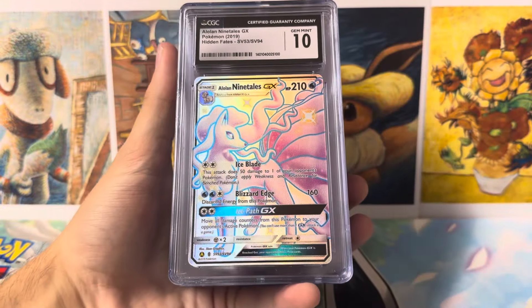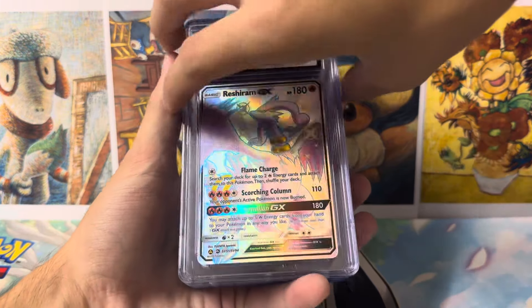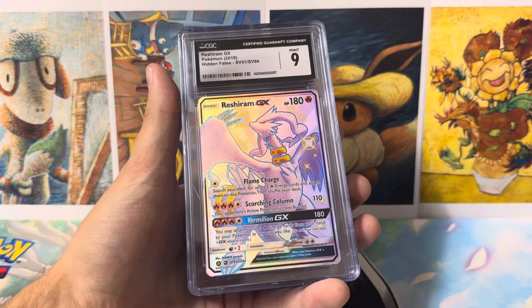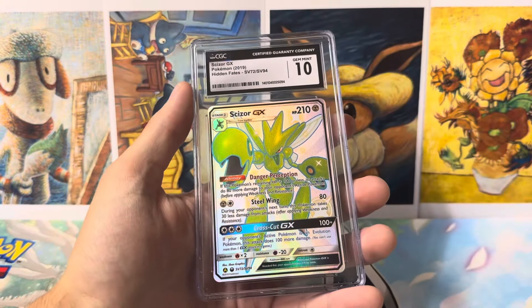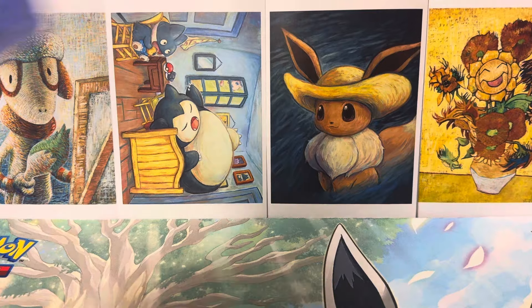Next stack here. We got Alolan Ninetales in a 10, Reshiram GX in a 10 — not one but two. I think there's a couple more Reshirams here. We got a 9, two 9s on that one, and then a Pristine 10. And Sizer GX in a 10. You can see we did very, very well.